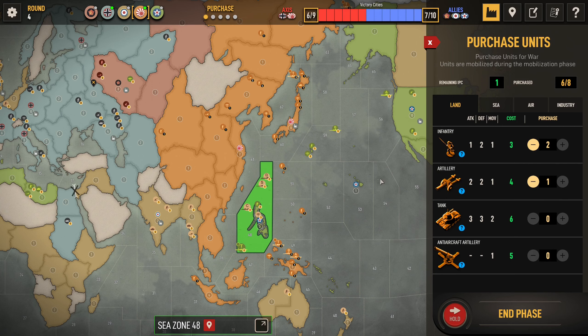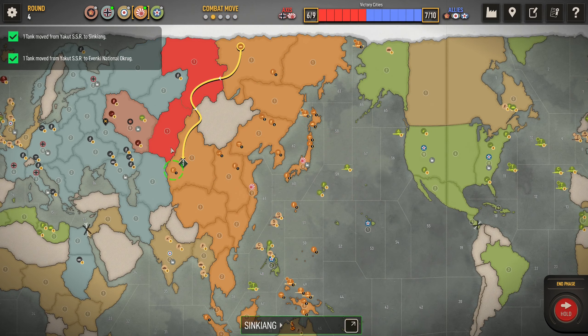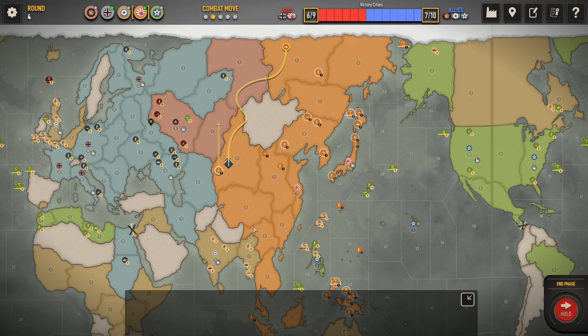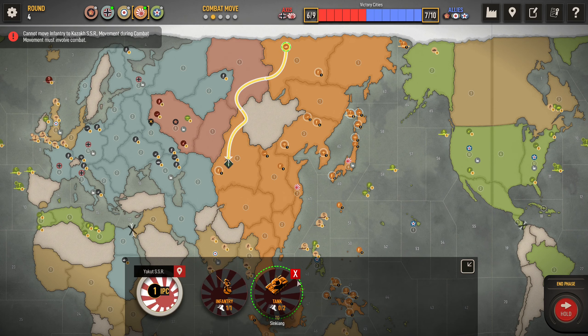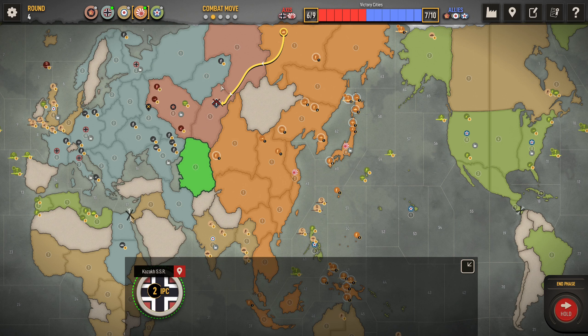Let's grab the last scraps of Russian income. If we're going to be really annoying, I might just do that. Let's put this tank into Novo and the infantry into Kazakh — just have something bordering wherever we can. Because trading as Russia now is just so annoying to do — you've got no air support at all, so you have to commit troops, and when he's already struggling for numbers, any kind of trade here is going to hurt him. So I'll probably just push forward here.